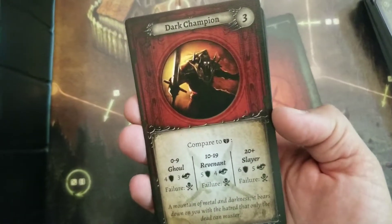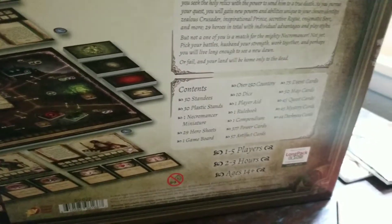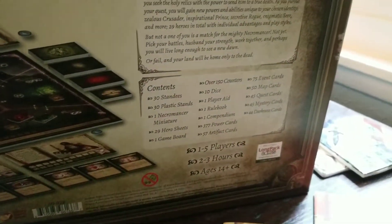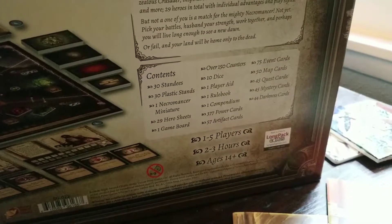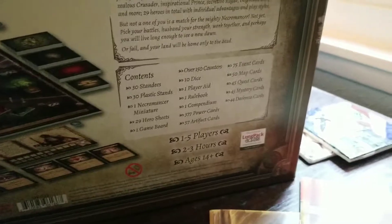Dark champion — friendly looking fella. He is not. More events. So have we seen a little bit of everything here? Standees, necromancer, game board, over 150 encounters, 10 dice, rule compendium, artifact cards, event cards, map cards, quest cards, mystery cards, darkness cards.